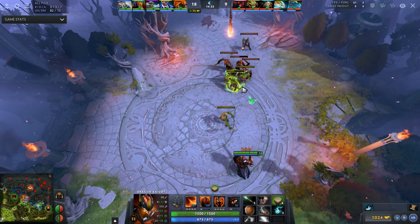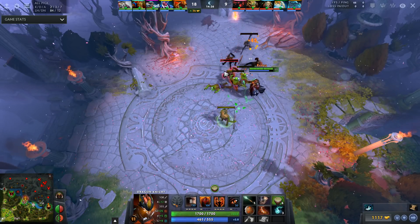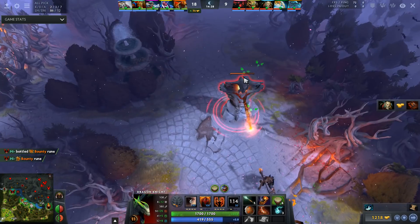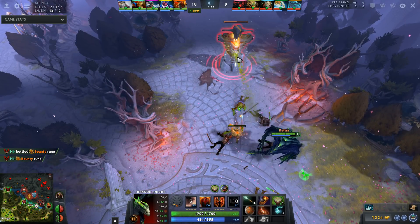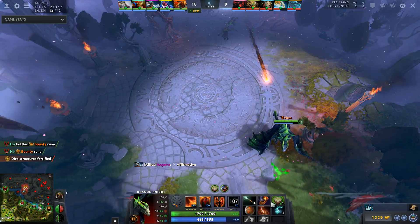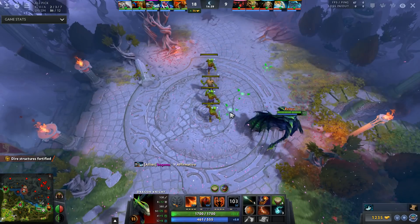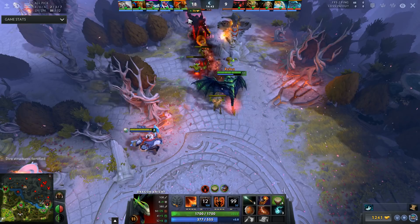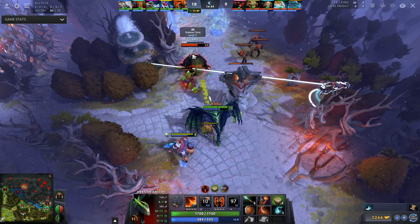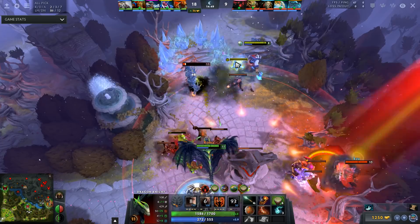To summarize, Dragon Knight's main goal during the early game is just to push towers, whether that be the mid lane tower or enemy towers in the safelane or offlane with your team. You want to make sure that you're pressuring the enemy every time you have your ultimate. Even if you don't successfully finish the tower off, you want to be using your ultimate whenever you can to constantly be pushing towers and applying pressure on the map, giving space for your teammates or forcing the enemy to stop farming and deal with you as a hero.